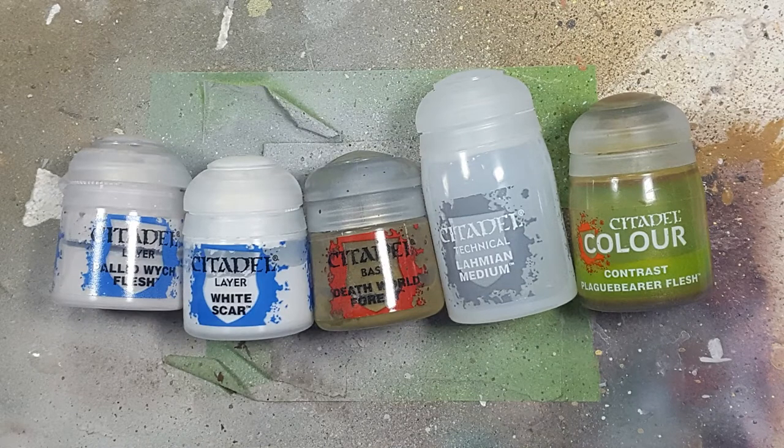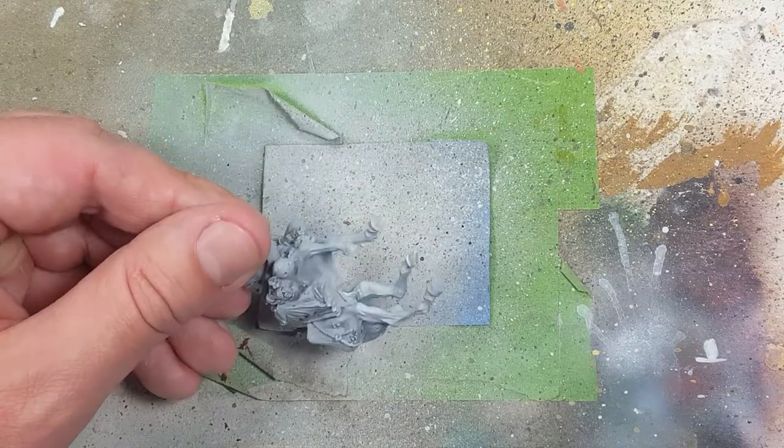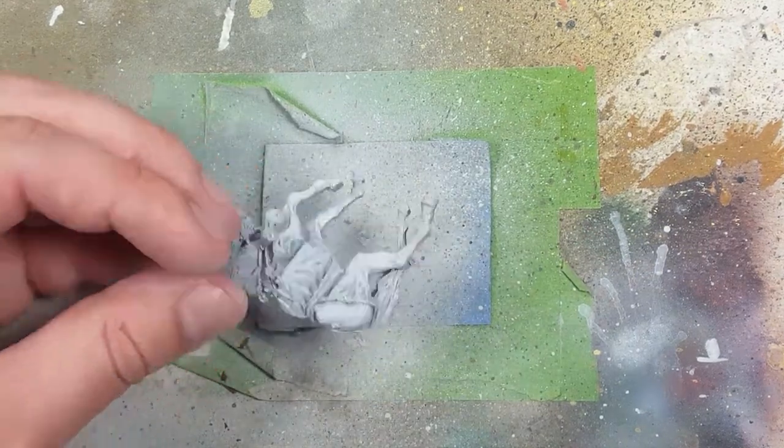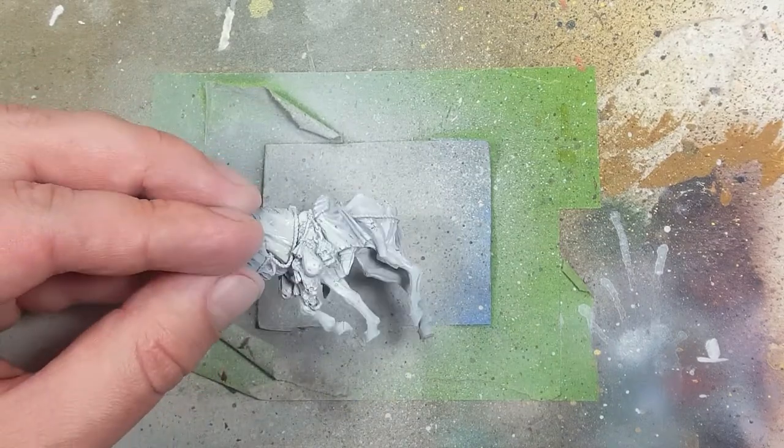And now on to painting. With Pallid Witch Flesh, White Scar, Death World Forest, Lahmian Medium, and Plaguebearer's Flesh, we're going to paint the horse. We're going to start off with the airbrush and use Pallid Witch Flesh as the base layer.